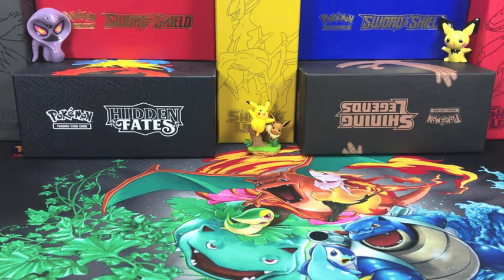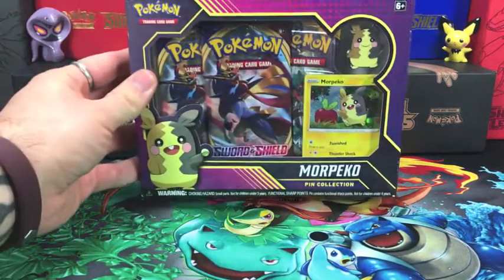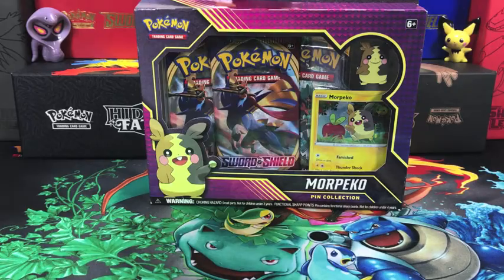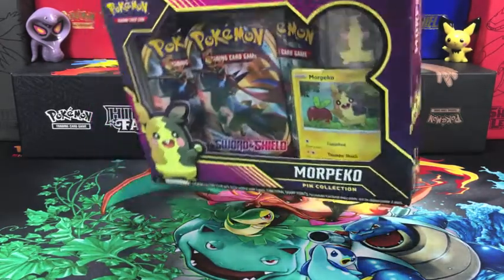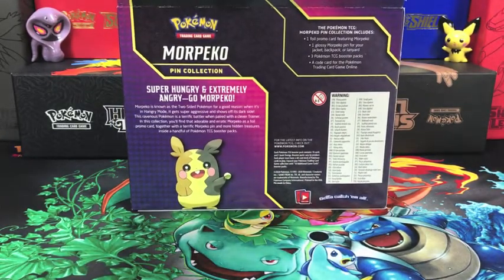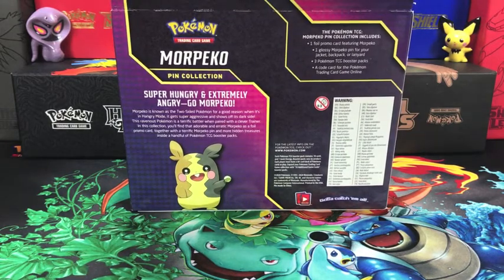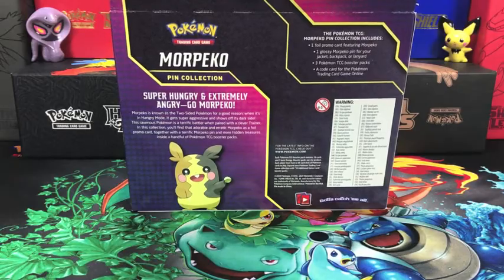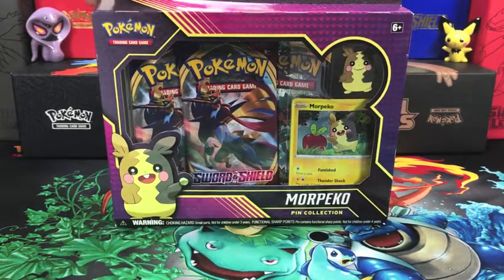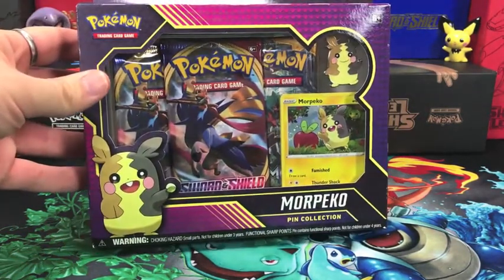Welcome back everybody to another exciting Pokémon video. Today I'm very excited to be opening up the Morpeko pin collection. Morpeko is probably my favorite new Pokémon added in this latest generation, so I'm very excited to be adding this lovely pin and promo card to my collection — super hungry and extremely angry, go Morpeko! It sounds a lot like my description, but definitely a cute Pokémon. Let's get into this one so we can take a closer look at what's inside.